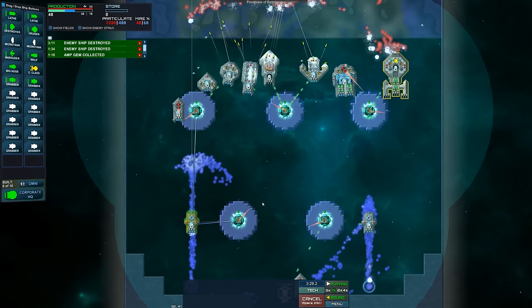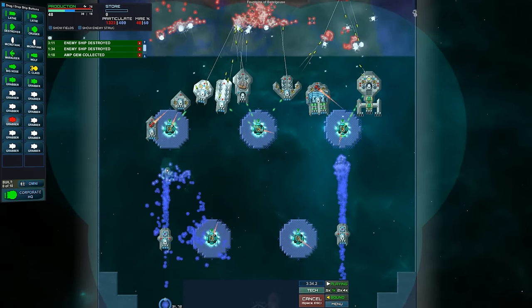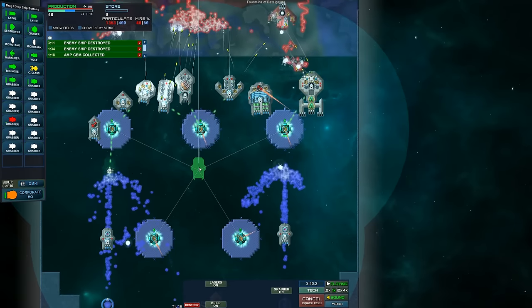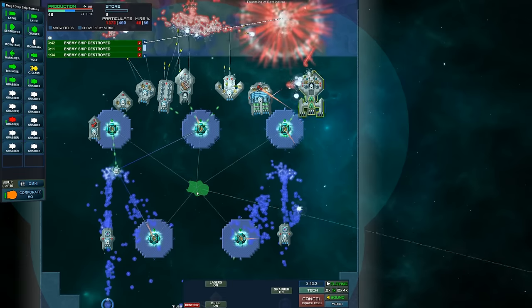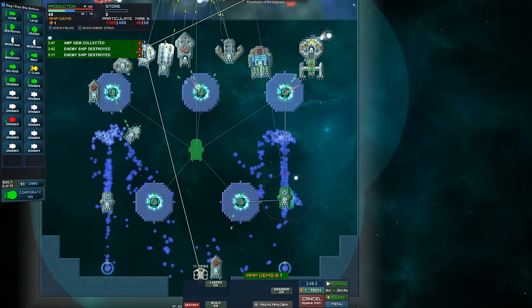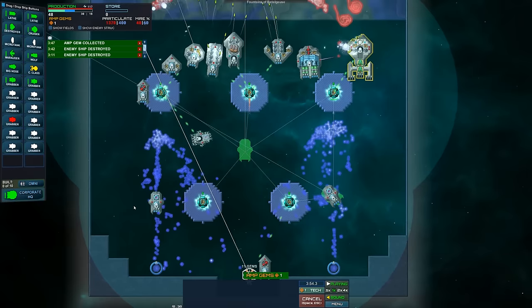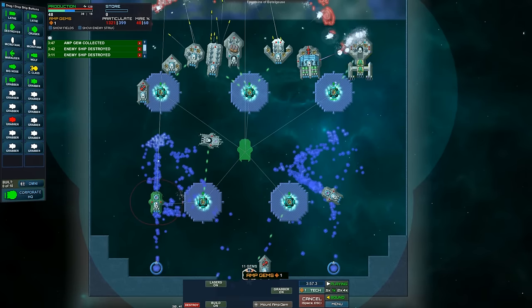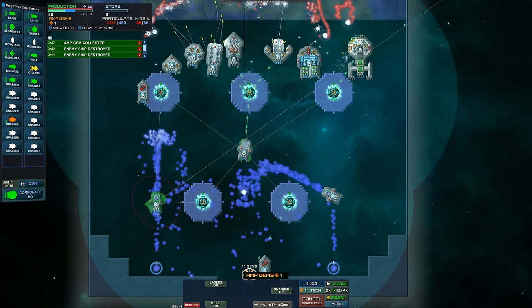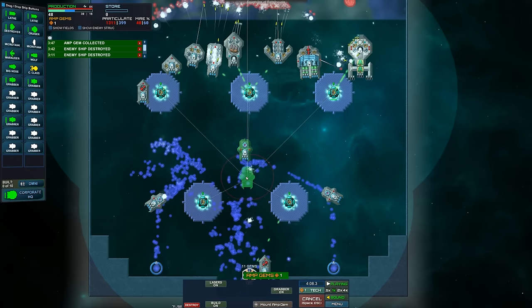Let's maybe push these up a little bit further. Even with the gravity, we have to keep building grabbers. I wonder if we can push all of that particulate together. C-class got damage here, but it should be okay. So let's maybe turn these grabbers all towards the one in the center. I don't know if this is the right answer — we have a lot of grabbers, but do we have enough to get that all the way up to the top? Let's see if we can push it all into one grabber and have one big super schmutz beam.